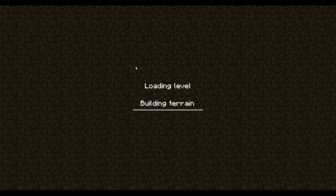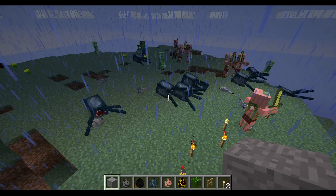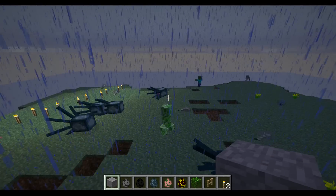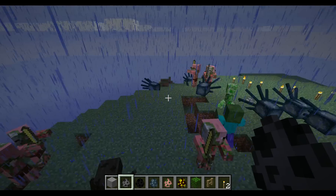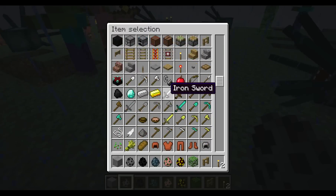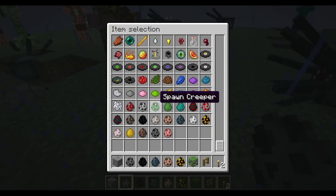Now we're going to go to my creative world. Oh yeah, by the way, it says no creatures — that's because I had no creatures when I updated. You know, it doesn't actually keep the things. There were sort of pink creatures and epic creatures, but in creative there were a lot of other useful things.